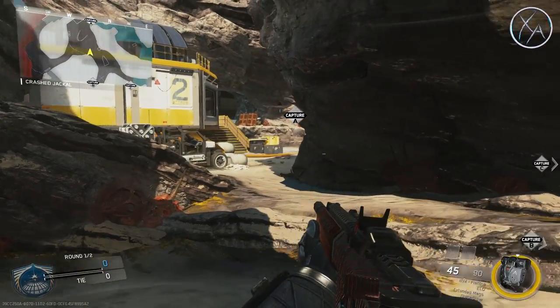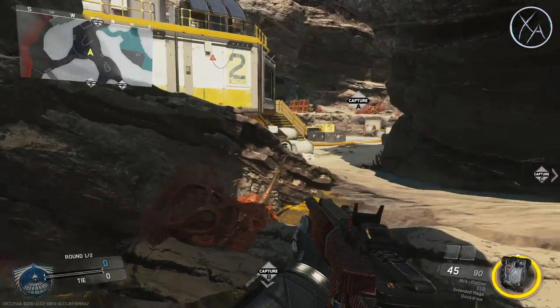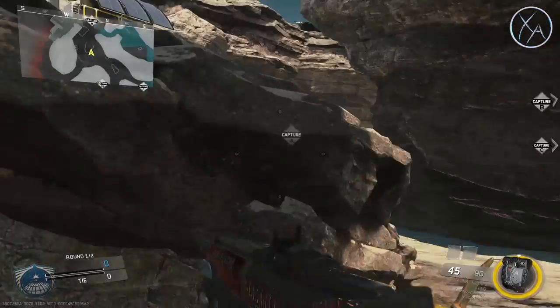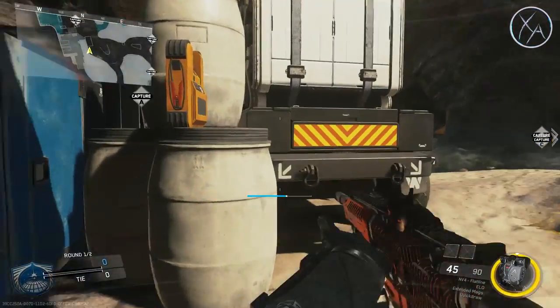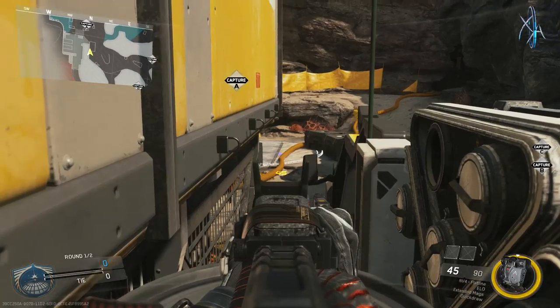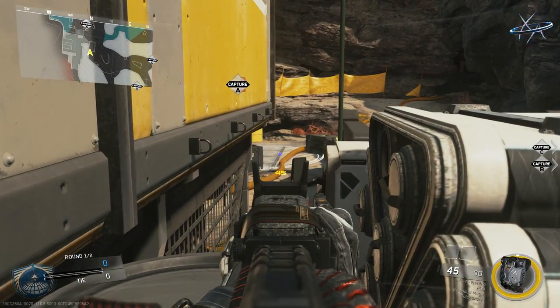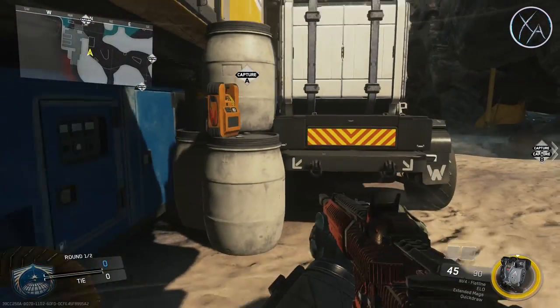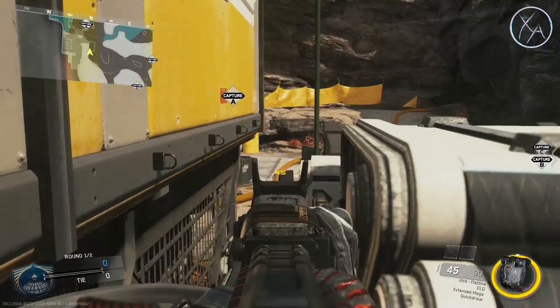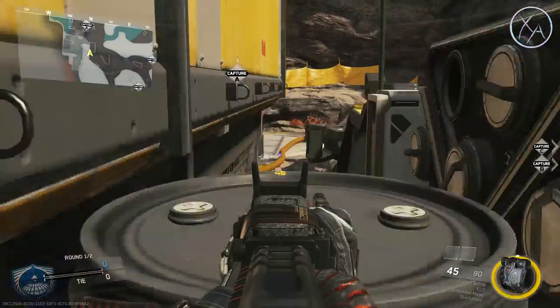Getting back to this area — this one is extremely situational — but in Domination, for instance, if you have enemies capturing the A flag and you don't want to challenge them directly, maybe you get hurt and you're taking cover, and you know there's enemies right there: it's very simple. Hop up like this, and look at that — they won't normally expect this move. You've got great cover there. You could also try shooting through this crack here, but I find it's easiest to just jump up on this barrel, and there you go. Excellent cover on these guys.